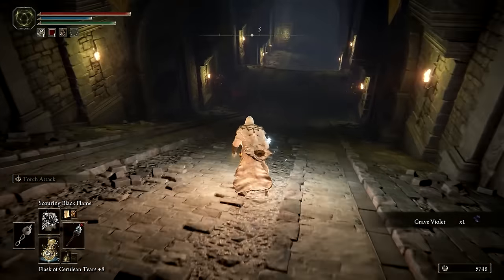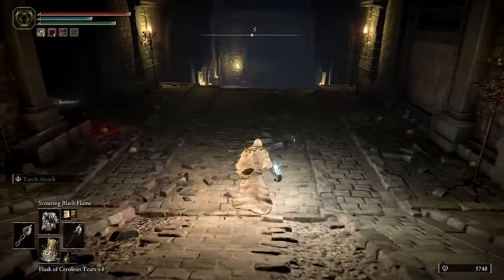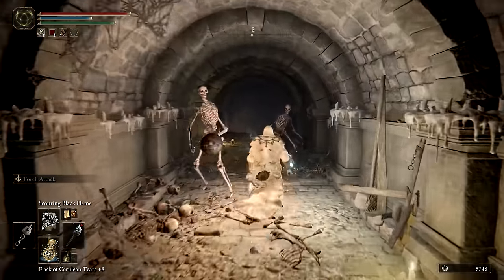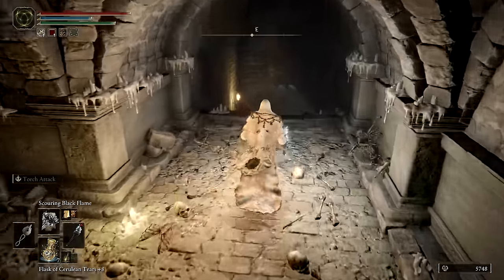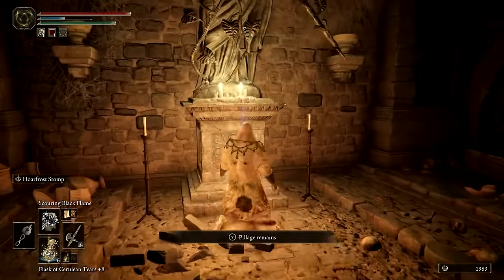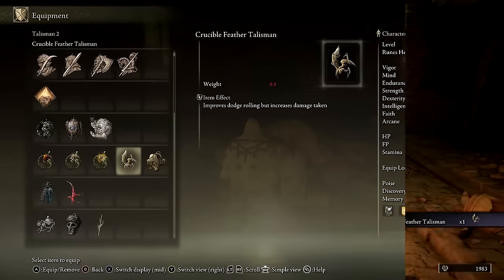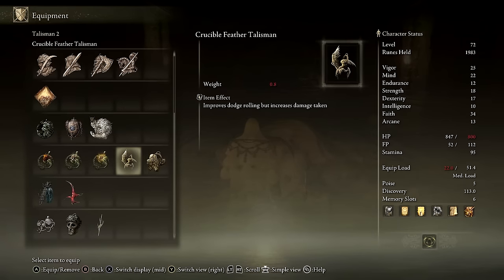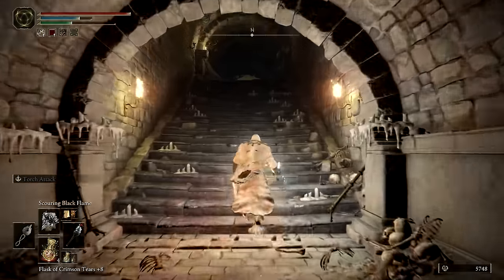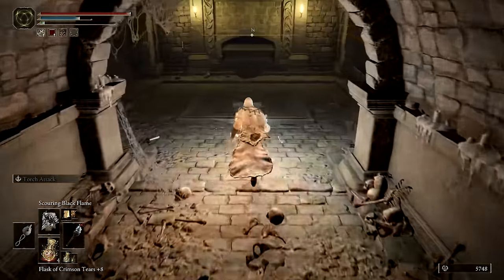Now that all the chariots have been dealt with, we can return to where we died to collect our runes before continuing down the previously inaccessible ramp. At the bottom, you'll find one path that leads to a room with a miniboss and a Crucible Feather Talisman which improves dodge rolling — the trade-off being that you will take more damage from all sources. Taking the other path will lead us to a lift that returns us to the two-laned ramp.